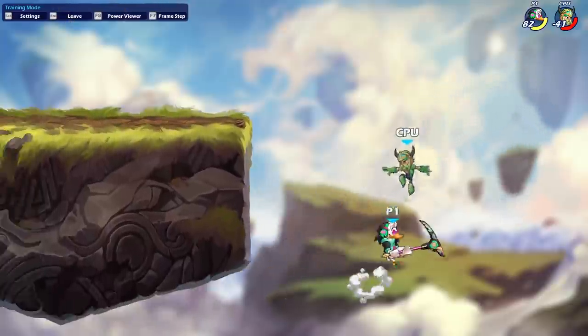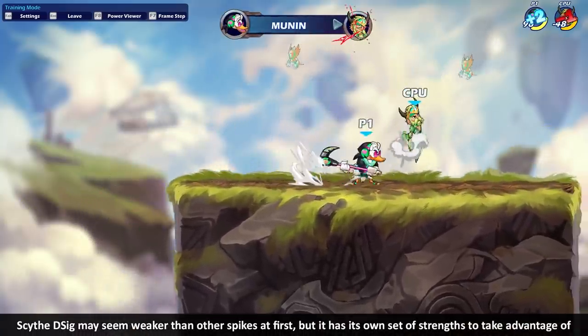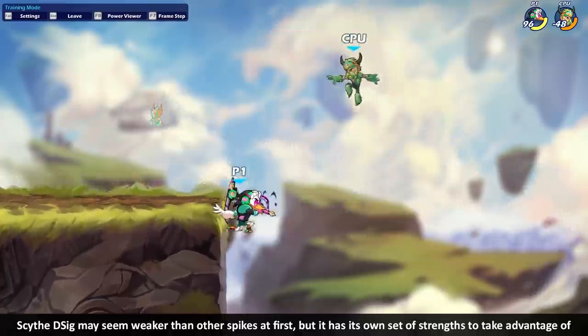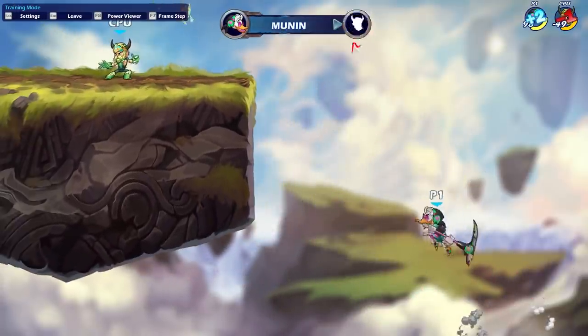It's such a huge asset and certainly makes up for that longer startup. If you're just starting to play Munin, this move might seem underpowered, but as you start to learn about its properties and mechanics, you'll actually start to see the strengths a whole lot more. If you miss, it's okay — you can jump back onstage and now have another chance to edgeguard.